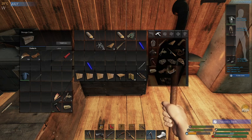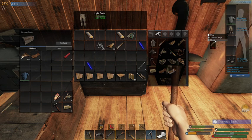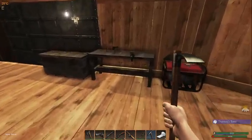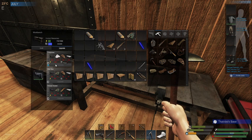I made myself some clothes — got some boots, got a shirt. I didn't do those yet. Can I repair? I need two of those, so I've got to get some more portage fiber. Okay, so the gun is upgraded.